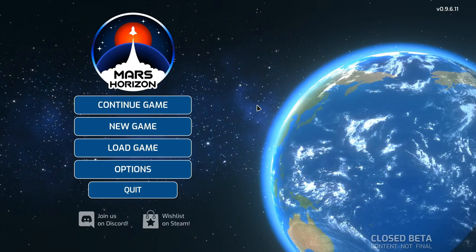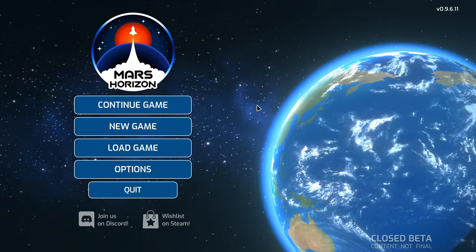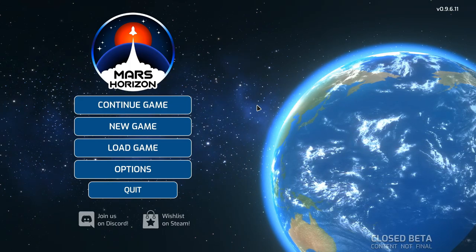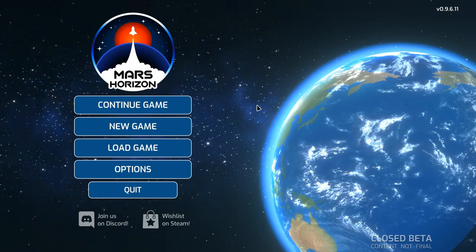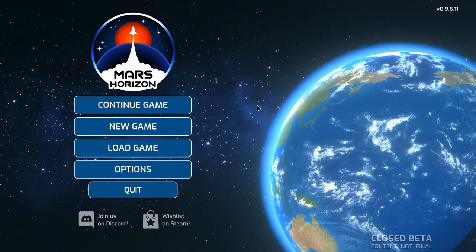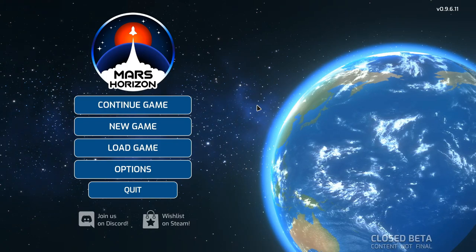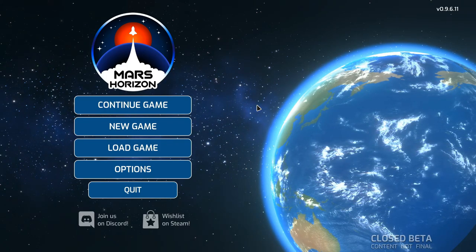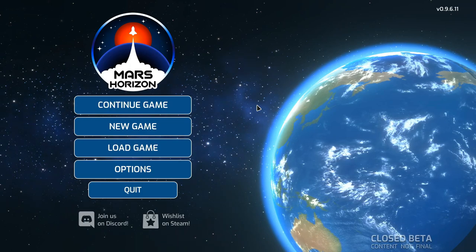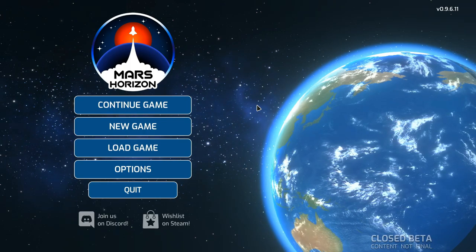Hey everyone, Lanzo and Oz here and welcome to another first look game. This time it's a game not yet released called Mars Horizon. You can see down in the bottom right I've got a closed beta version. I had signed up on their site for an option to play the closed beta. It was developed by Auroc Digital and published by the Irregular Corporation — you run a space race, basically.